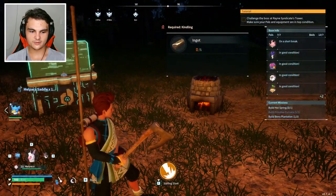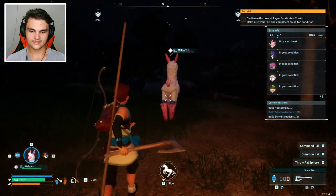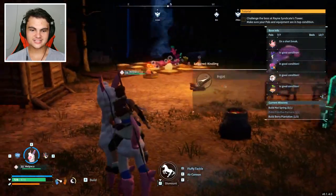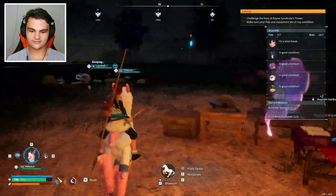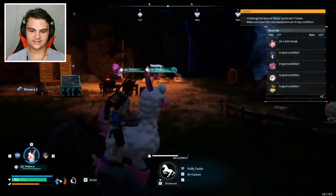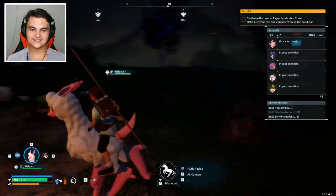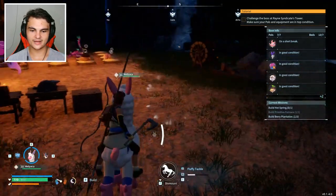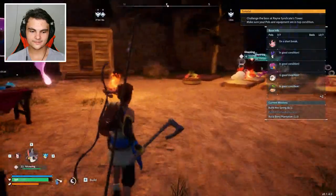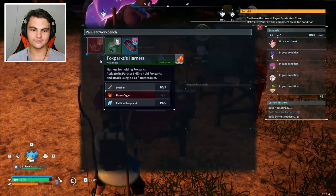Is melpaca in our party? Yes they are! Come out melpaca, let's put the saddle on you. Ride! We are riding on melpaca! Okay we can sprint, we can fluffy tackle — oh are we charging up? There we go. We got stone and air cannon — that's our attack! We can literally attack with melpaca. This is awesome. So we're gonna get around with melpaca now. Let's dismount and put you back in our party. We can now ride around the map. I can't wait to fly on Nightwing!